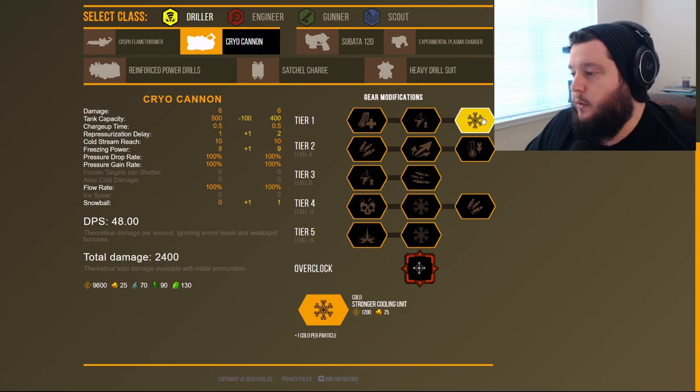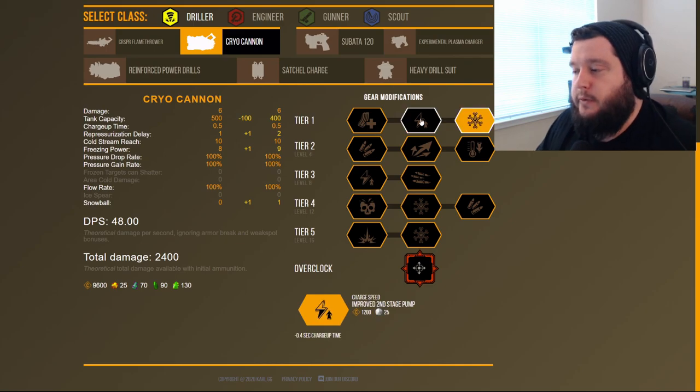In tier one for the second build, we're going to go with Stronger Cooling Unit, which increases the cold per particle, meaning you will freeze enemies more quickly. We're not going to go with Improved Second Stage Pump with this build. This build is focused on someone more skilled with more time on the Cryocannon who wants to really min-max their build to do as much as possible.